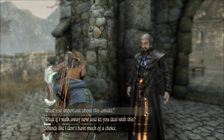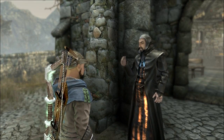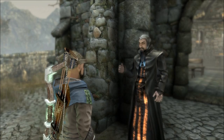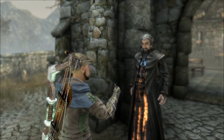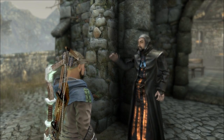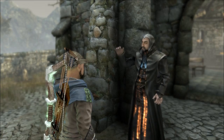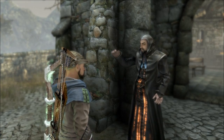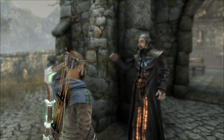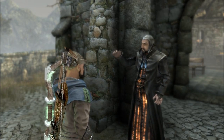Hurry! What's so important about this amulet? It has great power in aiding protective spells. The metal has a recognizable blue tinge — it's titanium. What if I walk away now and let you deal with this? You won't get very far. Whatever luck brought you here unharmed, don't expect it to see you out. You are in the swamp of lost souls.